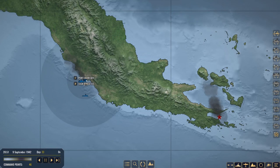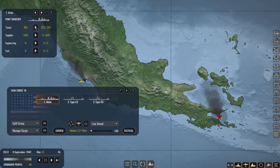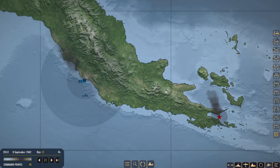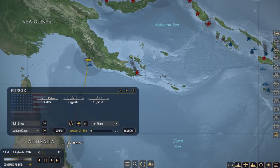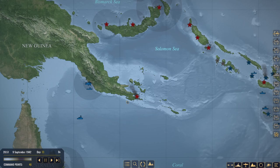Task Force 10 has finally arrived at Port Moresby. Let's manage cargo and offload everything. 2,400 troops and 3,600 supplies - now that is beefed up pretty well. If the IJN want to send an invasion force, we're going to be okay in Port Moresby.